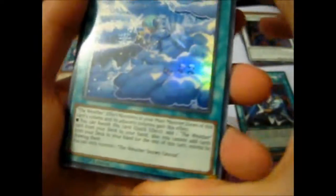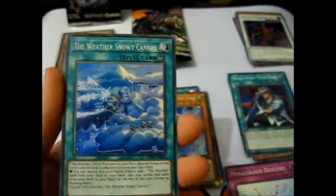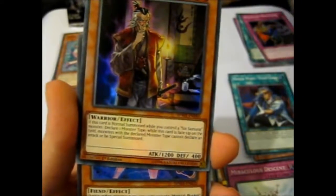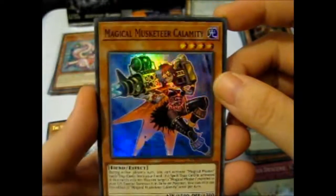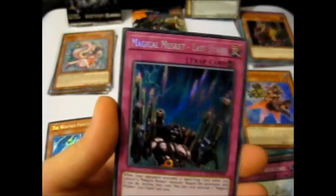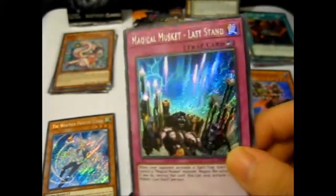I'm definitely probably going to have to get a box — this is just too cool. Weather Snowy Canvas, so I guess there will be a Snow painter. Shien's Advisor goes behind the secret. Then Magical Musketeer Calamity. Shien's Dojo. And our secret is Magical Musket Last Stand — that's awesome! So we got different secrets, no doubles, which was very lucky for four random packs.